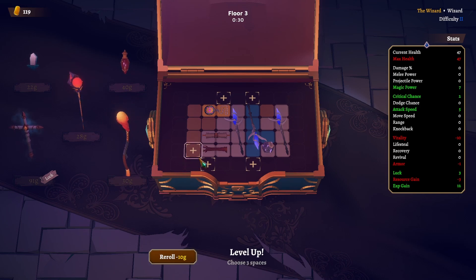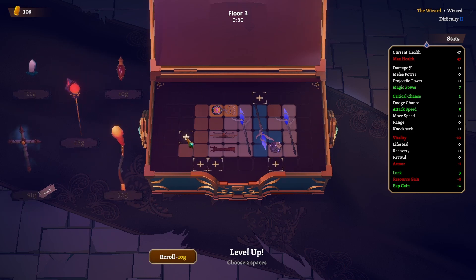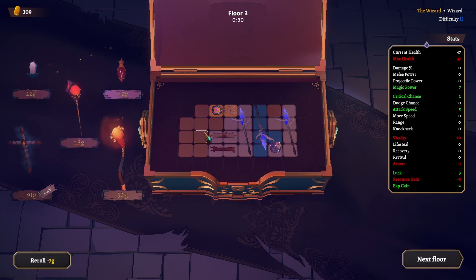We can actually do this here, and get the other space if the game gives it to us. We can also move the other wand. Let's spend on rerolls — 1.2. We didn't even need to move anything.